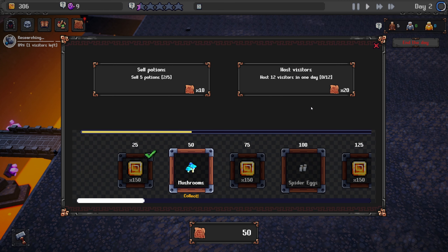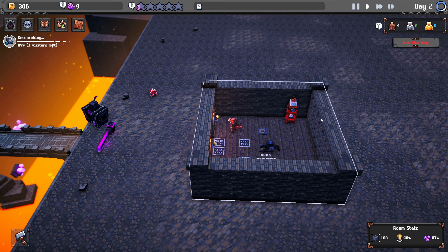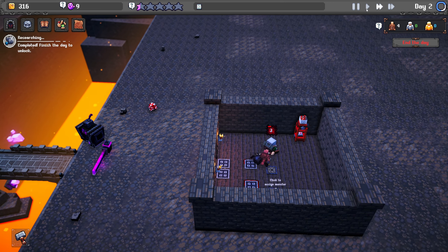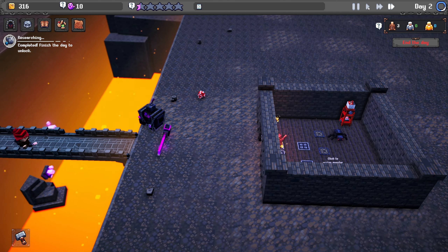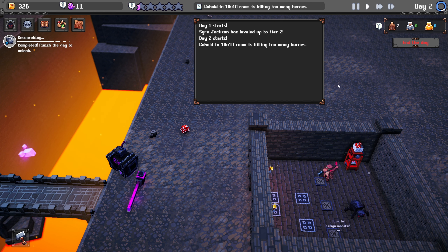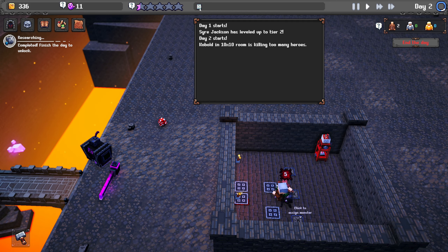How will Sire Jackson fare? He could use a heal right now. You did not survive — unlucky! It's harder than Squid Games. We've got some mushrooms — I don't know what that means. Finish the day to unlock. We're gonna get a very unhappy dungeon now because so many people are dying. Kobold is killing too many heroes, but I can't change it. There's nothing I can do.